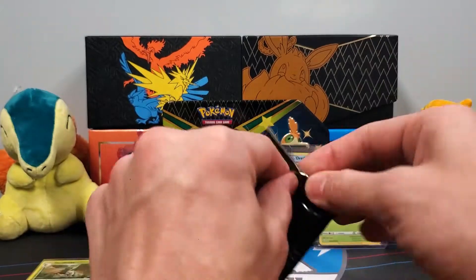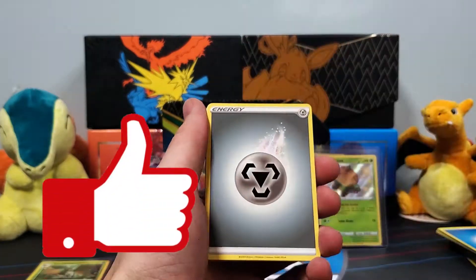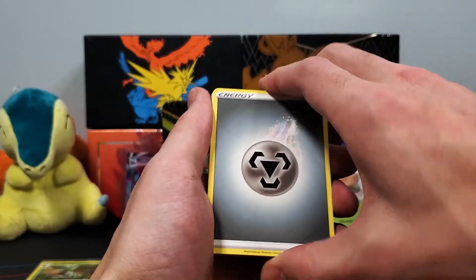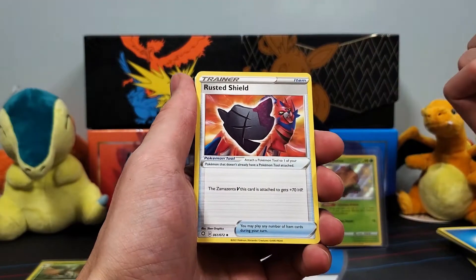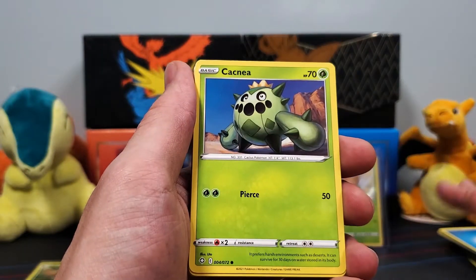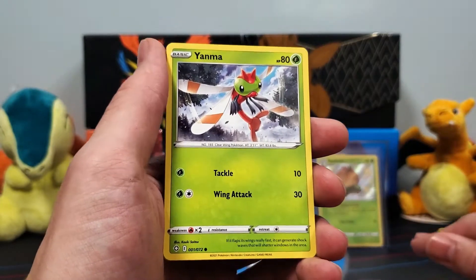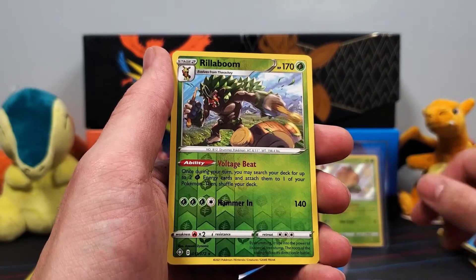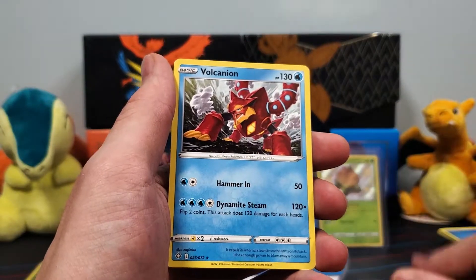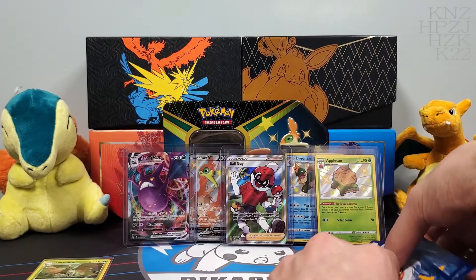Guys if you haven't already, make sure to drop me a like down below for some last-pack magic luck — been working so far. Let's go with the Steel Energy, a Rusted Shield. Dartrix, Eldegoss, Cacnea, Horsea, Cufant, Cheudle, a Yanma. We got a Shiny here guys — no. A Rillaboom for the Reverse Rare. And a Volcanion. Alright, I've had enough of Volcanion — too many Volcanions. That's okay though. We did pretty freaking good guys.